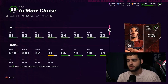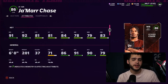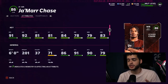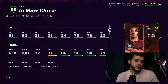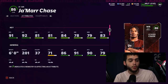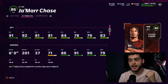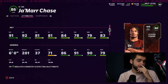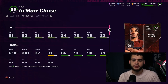Jamar Chase is not good at anything else besides speed — his route running sucks, his catching isn't great, and you're better off getting a Tyreek Hill. There's also a free Tyreek Hill coming. Jamar Chase can't be powered up, doesn't get any abilities, and has no route running. The free Tyreek Kill they're giving out tonight essentially is a better Jamar Chase: 91 speed, 91 route running, better catching right off the rip.